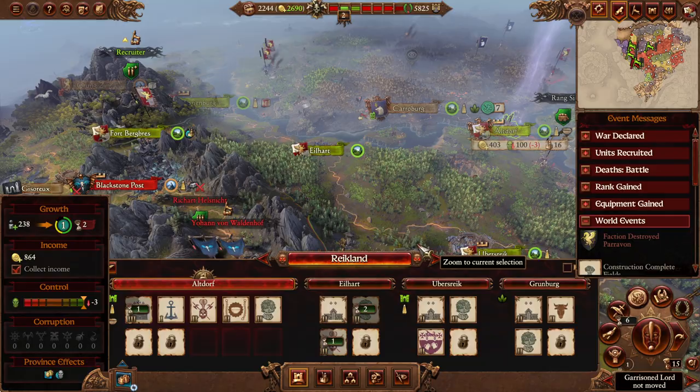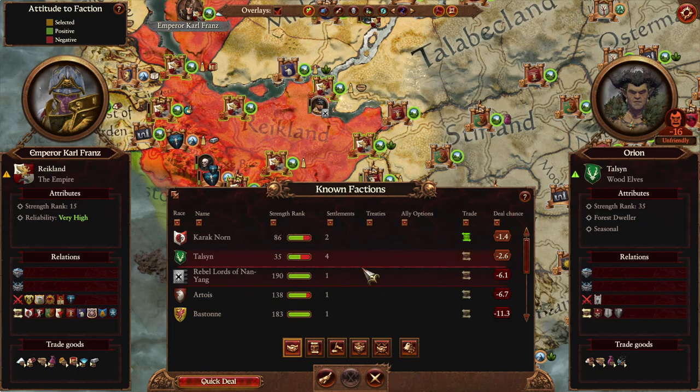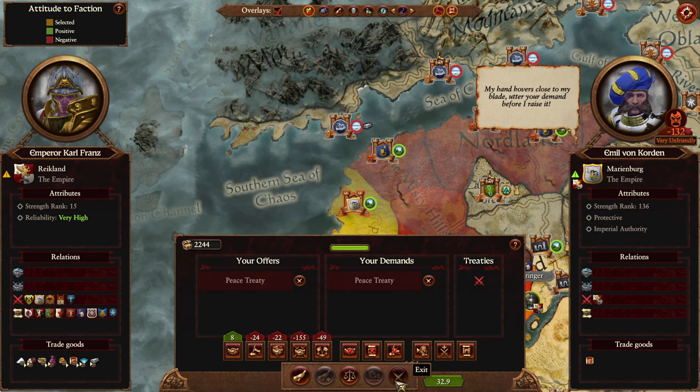Let's just double-check diplomacy. Talzin's at minus 2.6 - that's not so bad. Is Talzin fighting with anybody? Marienburg at 32.9 - I was thinking maybe we could force them to confederate for their last territory, but no dice.